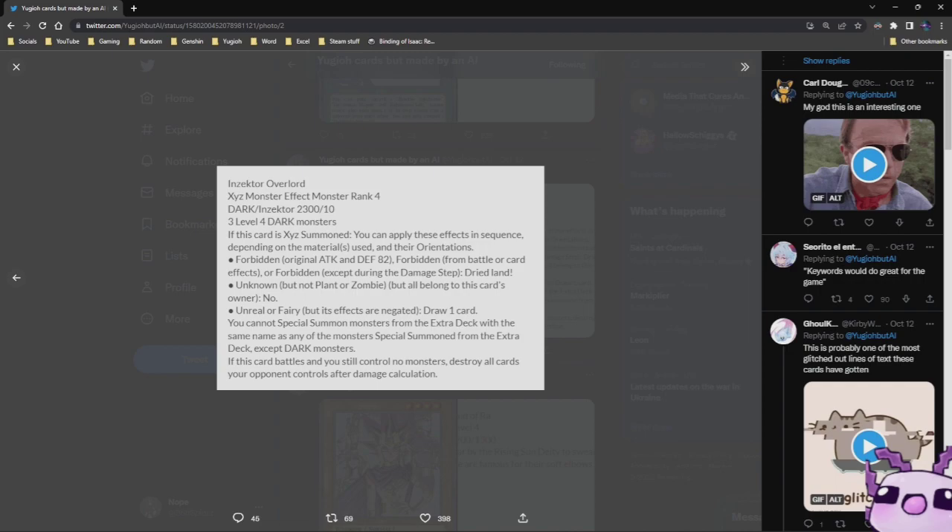Original Attack and Defense 82. Forbidden from battle or card effect, or forbidden except during the damage step. Dry land. Then we have Unknown — but not Plant or Zombie, but all belong to this card's owner. No. Unreal or Fairy, but its effects are negated. Draw one card. You cannot Special Summon Monsters from the Extra Deck with the same name as any monster Special Summoned from the Extra Deck, except Dark Monsters. If this card battles and you still control no monsters, destroy all cards your opponent controls after damage calculation. This card is glitched. Very glitched.